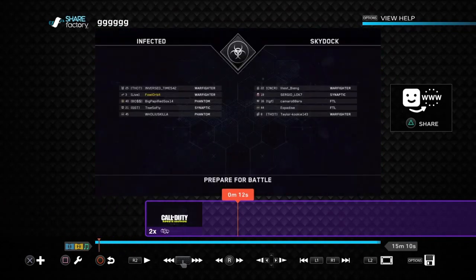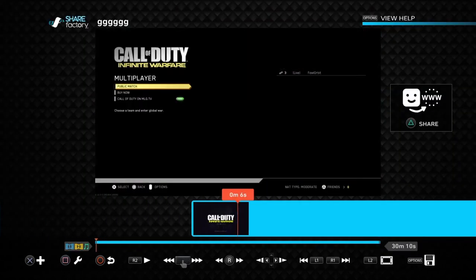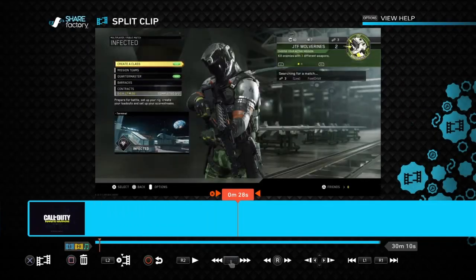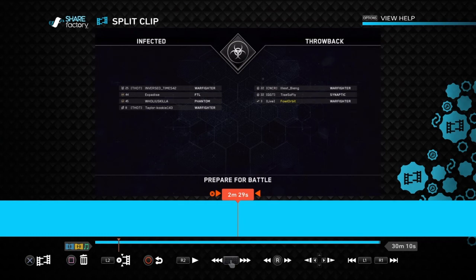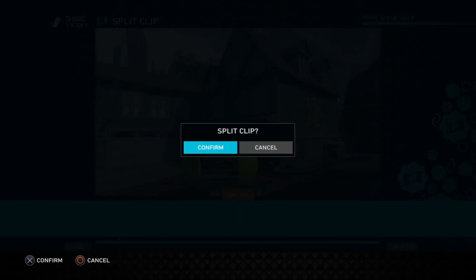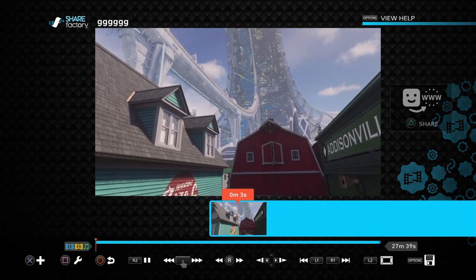If you did the speed up on accident, you press the mechanic icon again, go to Time Bender, and you can also slow it down — I prefer half speed. To delete clips, go back to the mechanic icon, press square, go to Split Clip. Split where you want the gameplay to start — I'll go to about two minutes in — then press X to confirm, press square, confirm, and delete that section.